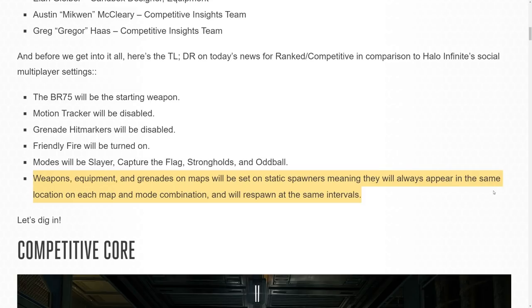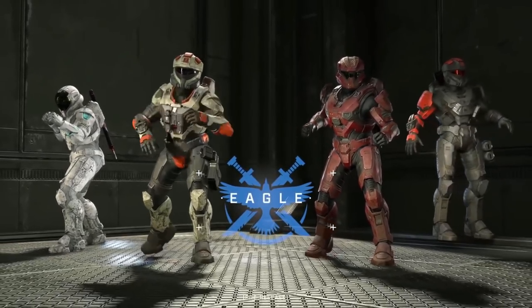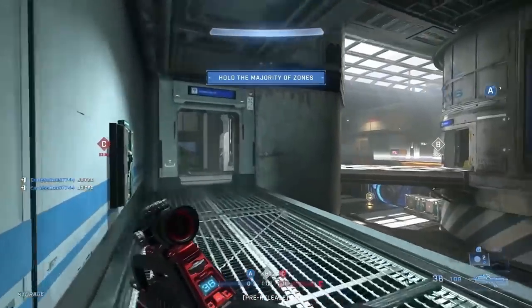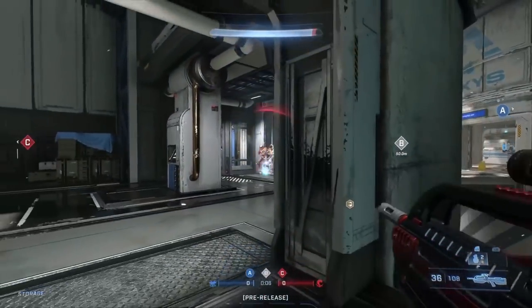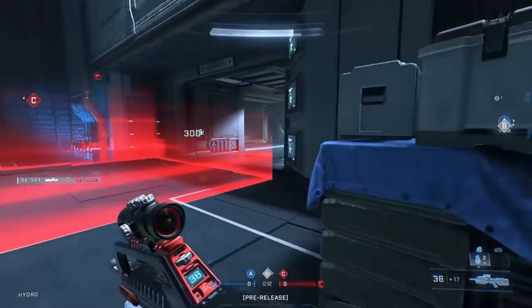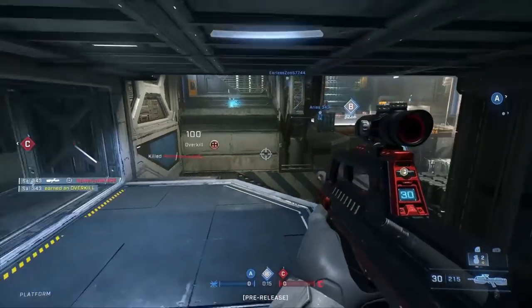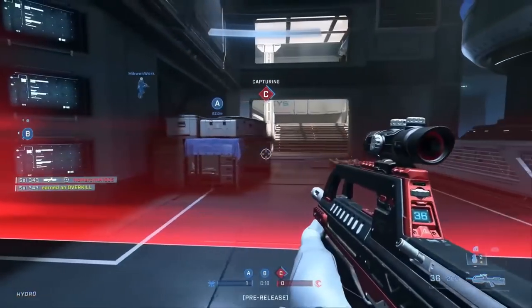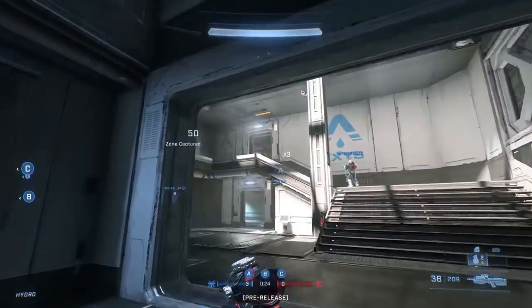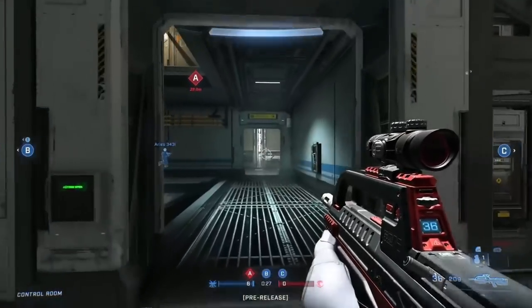We won't be seeing weapon racks and different spawn locations changing throughout the game like in the flight. They'll be static in ranked, so it creates much more predictable gameplay and lets you play into power positions a lot more, which is super important. One thing I couldn't really tell from watching the gameplay is whether player collision is involved. I'm assuming if there's friendly fire, there's most likely player collision as well, but I'd have to look into this — it's a very important thing when it comes to ranked modes in Halo Infinite.